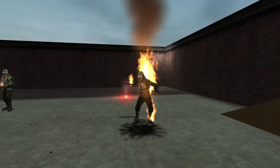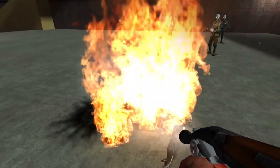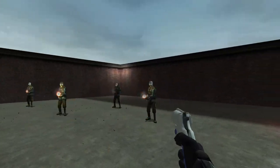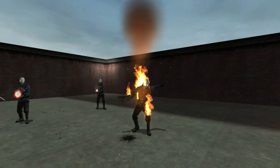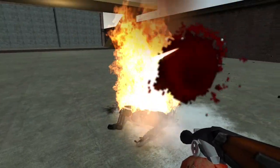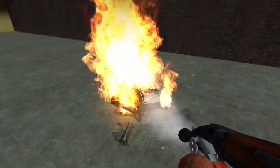Speaking of fire, the fire extinguisher was going to appear as a usable item. Its notable use would have been on the Borealis, where Gordon would have used it to put out the flames to progress through the ship's narrow corridors. In the original leak, the extinguisher was functional but lacked the necessary animations and effects. What you see on screen is a bit modified.